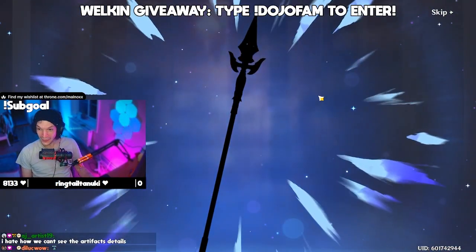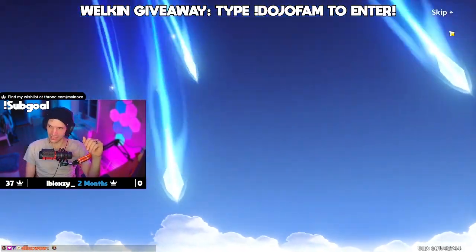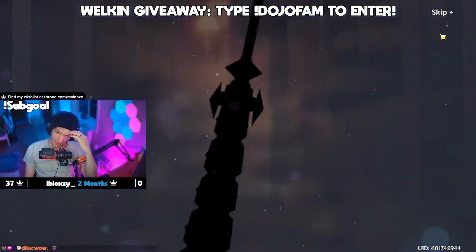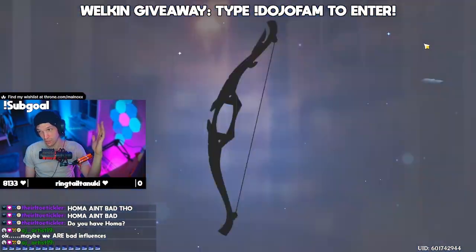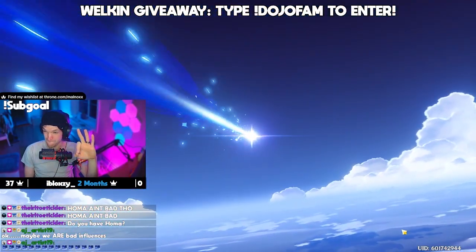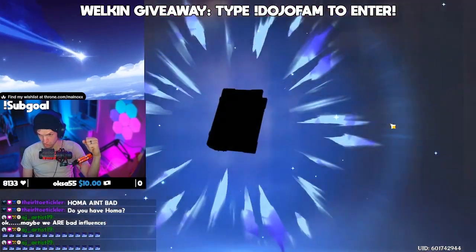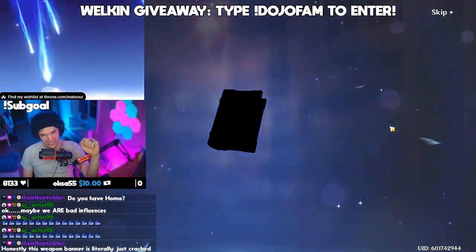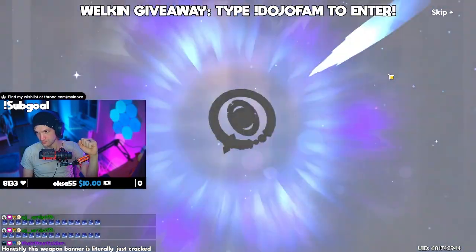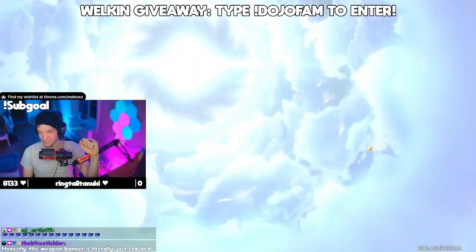Let's go. I'm going to pull to a five-star. If it's not his weapon, then RIP. 43 pity. I don't have Homa, so I wouldn't be mad at the Homa. 53 pity. We're going to have to go long for it. I don't like this yet. This weapon banner is stacked. Another Dockhand's Assistant — I'll take it. 63 pity.